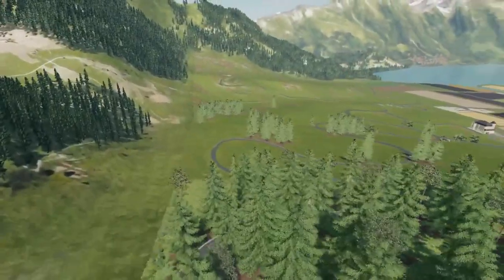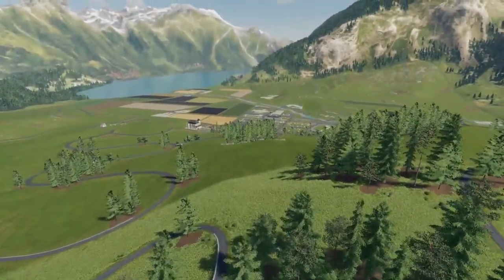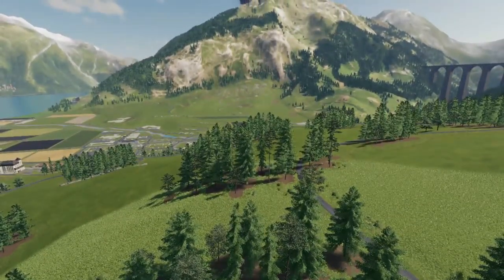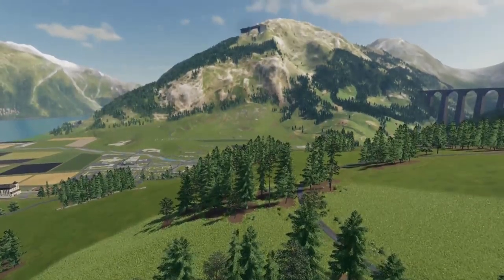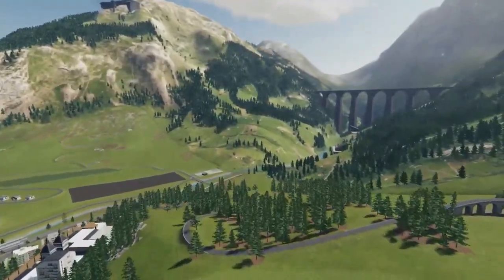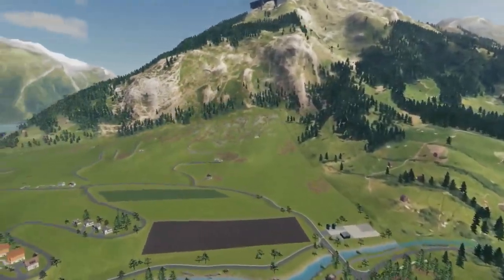Down here you can see the road does loop around. It's really just a snake of roads. Just appreciate for a minute the amount of terrain variation to the north. Just to model a hill this detailed by hand with the Giants editor software is really a lot more challenging than you'd think.